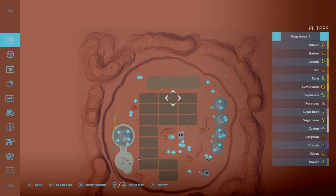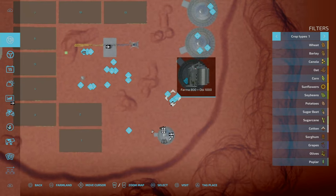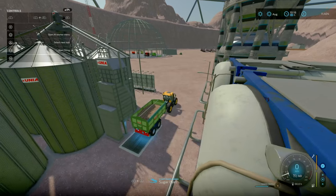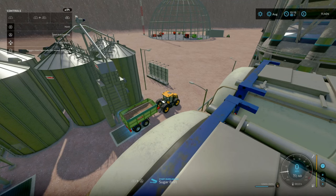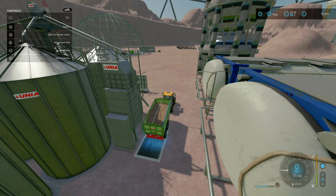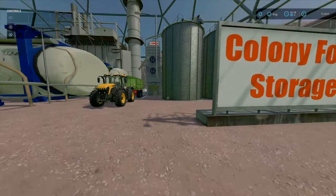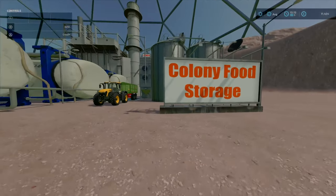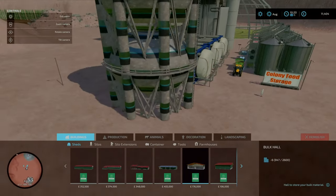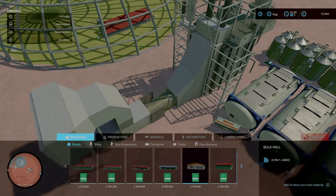We've gone around, started to come back around. We looked at the animal pens. I forgot to show the farm silo — you do start off with some sugar beets. I'm guessing that's why this is a modded one, because it accepts different things. Colony food storage — this is where you store all your food. In general, it does look nice — looks like something that would be relatively close to real life.